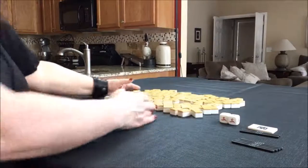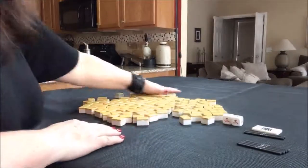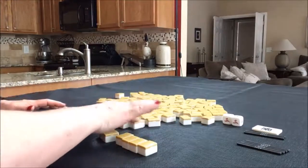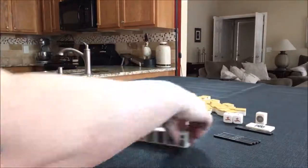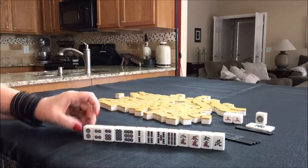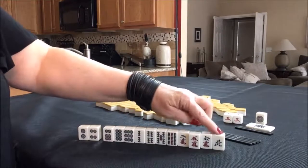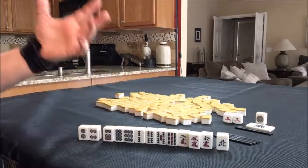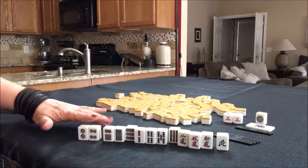If you want to know more about Uradora, just look for the lesson playlist under the video. Non-dealers get 13 tiles. Let's say Dora is 2. I would play Pinfu here — we not only have Dora right here, but we also have Aka Dora. Since we're West, this is not a valued tile, so we could even leverage that, but I'd probably go ahead and throw it first to give myself as many opportunities for Chis as possible.